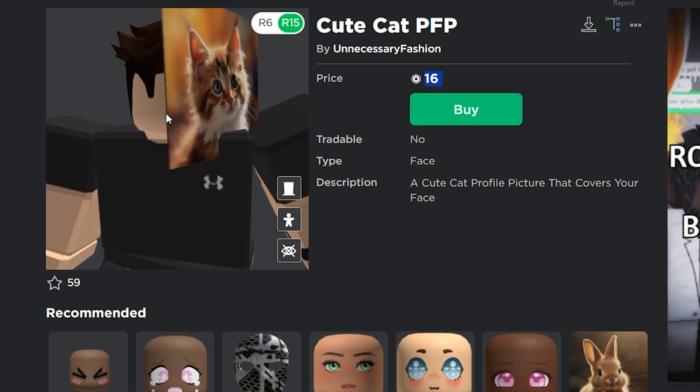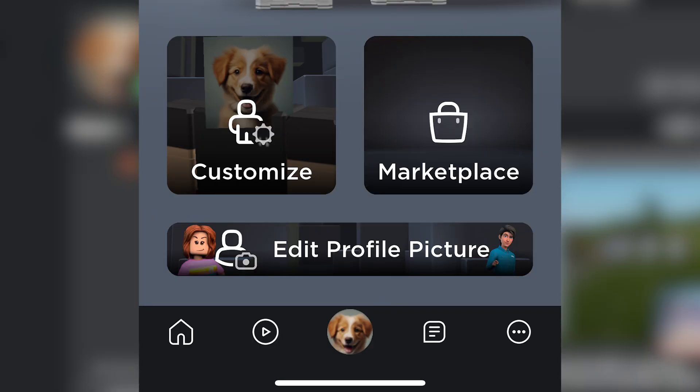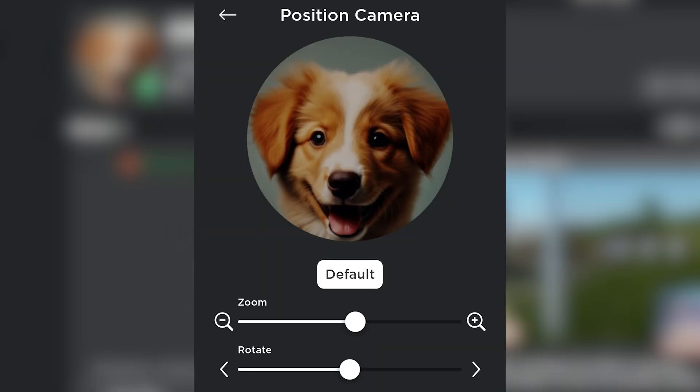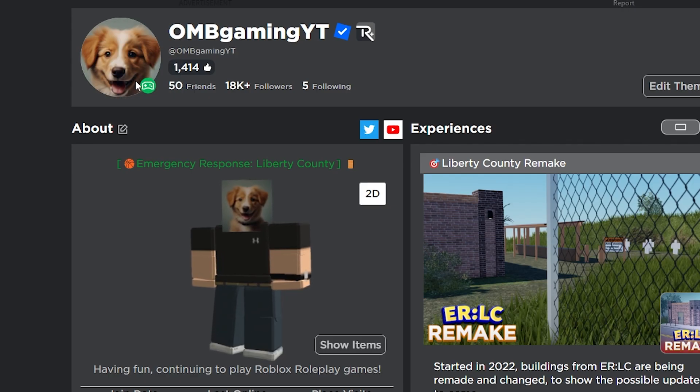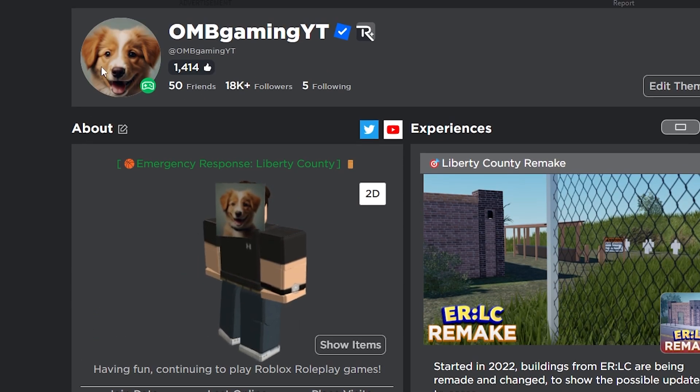These are 16 Robux. All you have to do is simply purchase it and equip it. You may need to do a bit of tweaking on the Roblox mobile app to actually ensure it lines up perfectly, but then there you go — you have a profile picture. It actually does a pretty good job as well.